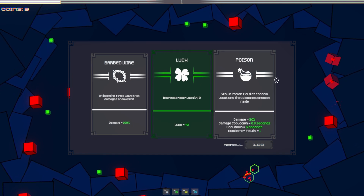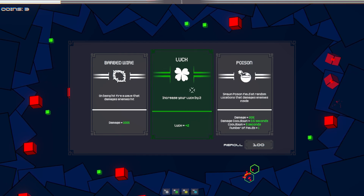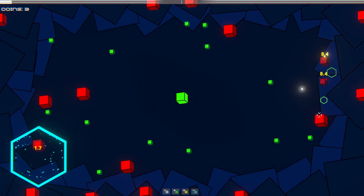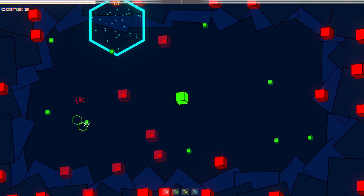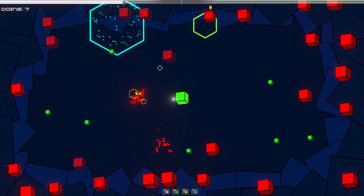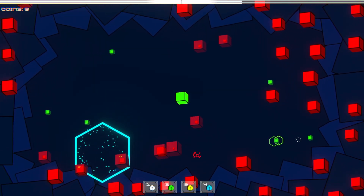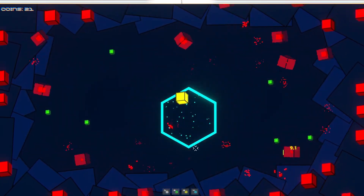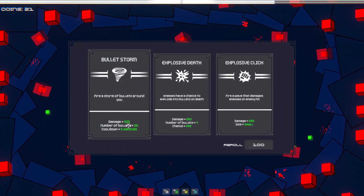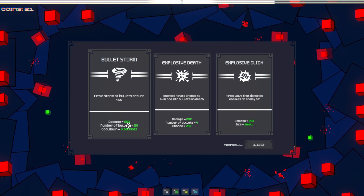Being hit fires a wave that damages enemies. Enemies inside increase your luck by two — I don't know what that means. Okay, so that's the poison field. You have different attacks while you switch — explosive click — I'm not clicking, it looks like it's auto clicking.